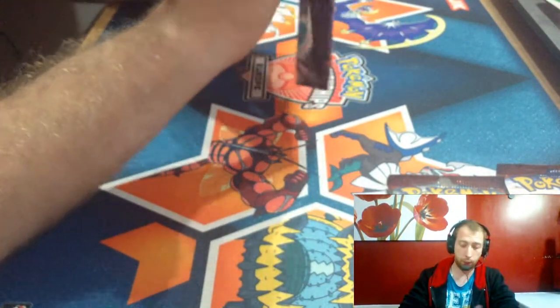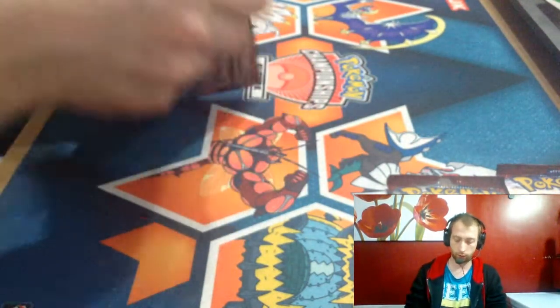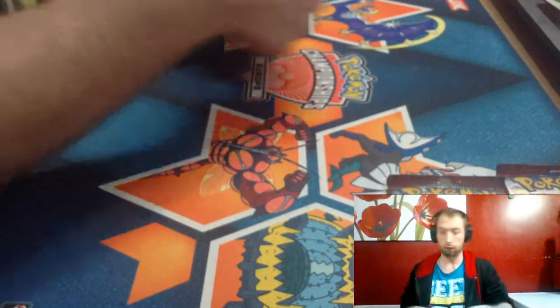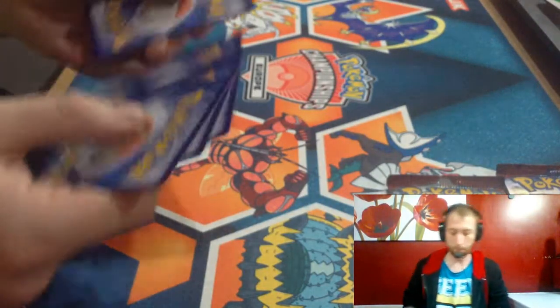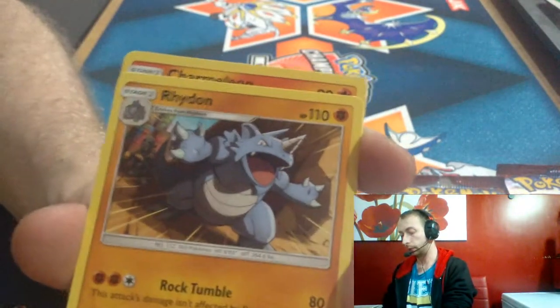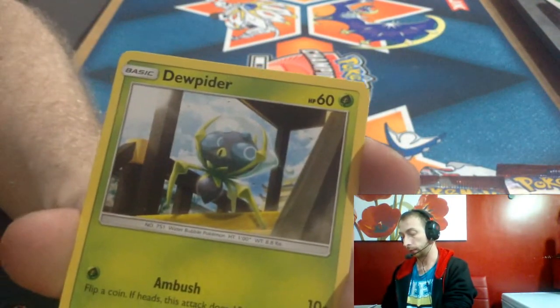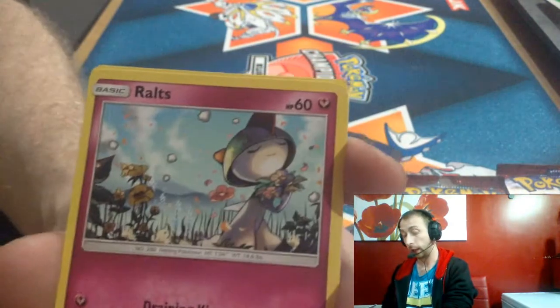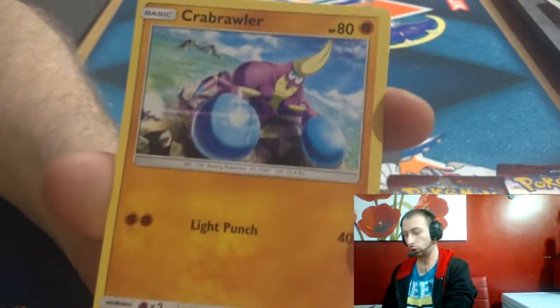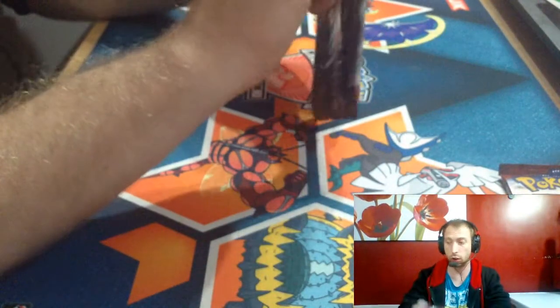I think in Burning Shadows you get the gold Choice Band, so we'll take a Choice Band if there's one in here. We got a Fighting Energy, Noctowl, Riolu, Charmeleon, Tangela, Girafarig, Inkay, Crabrawler, Mudsdale reverse artwork, and an Alolan Raticate. Not bad, not bad. And on to the Crimson Invasion stuff.